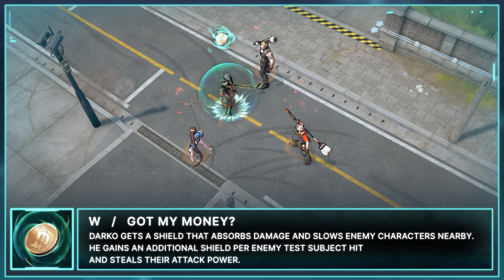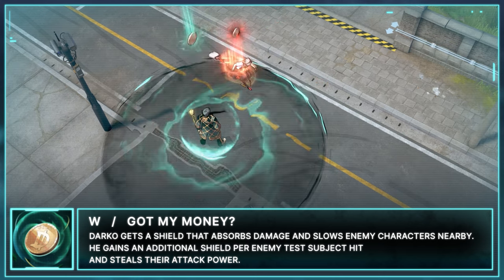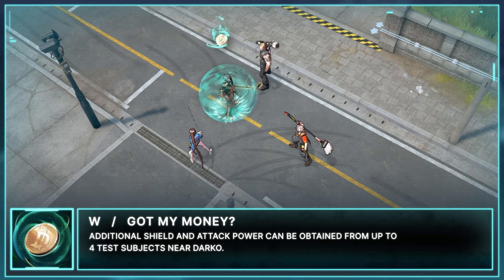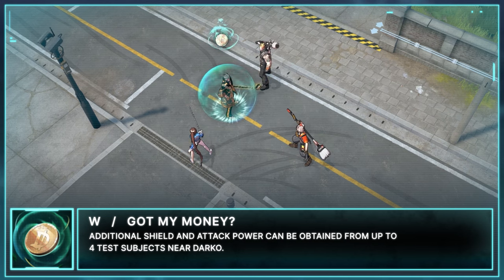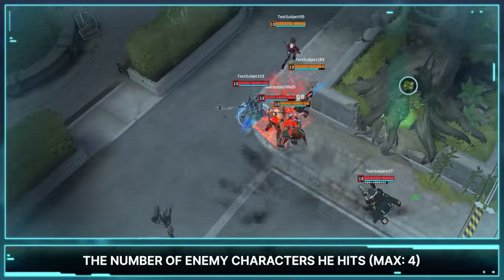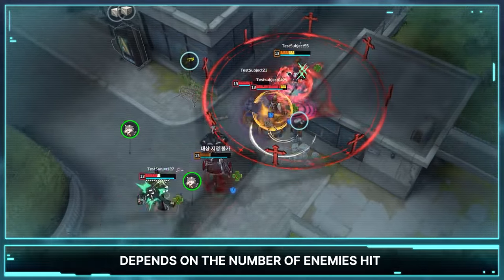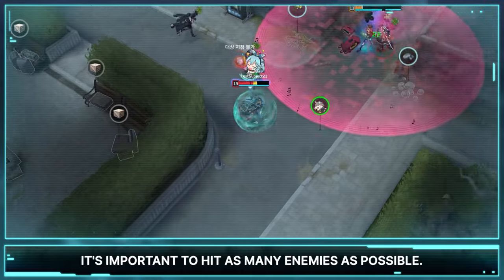W: Got My Money. Darko gets a shield that absorbs damage and slows enemy characters nearby. He gains an additional shield per enemy test subject hit and steals their attack power. Additional shield and attack power can be obtained from up to four test subjects near Darko. Since the amount of shield he gains and attack power he steals depends on the number of enemies hit and not their stats, it's important to hit as many enemies as possible.